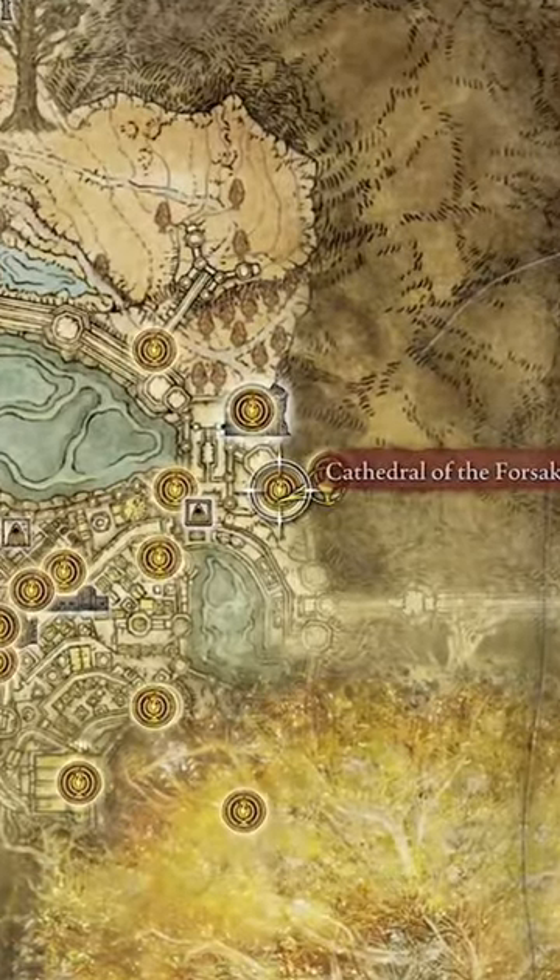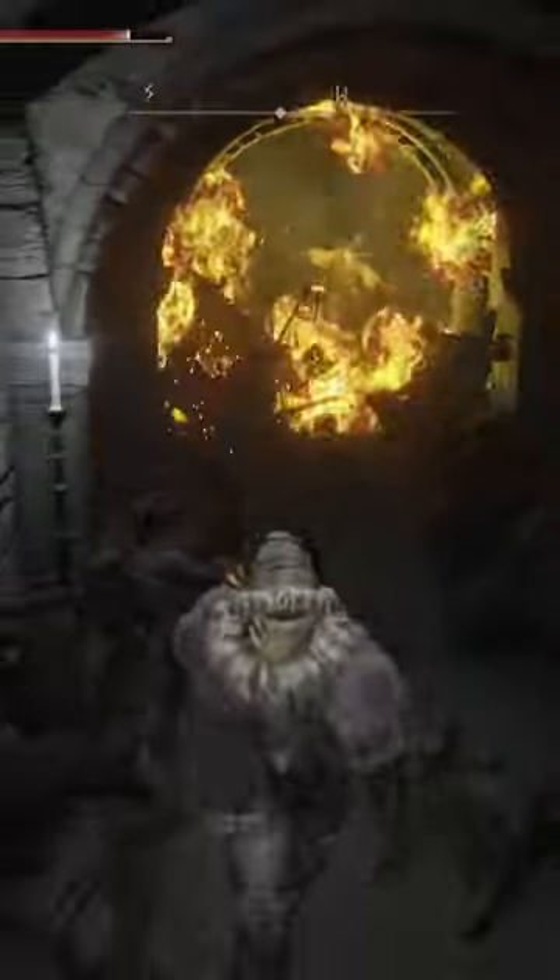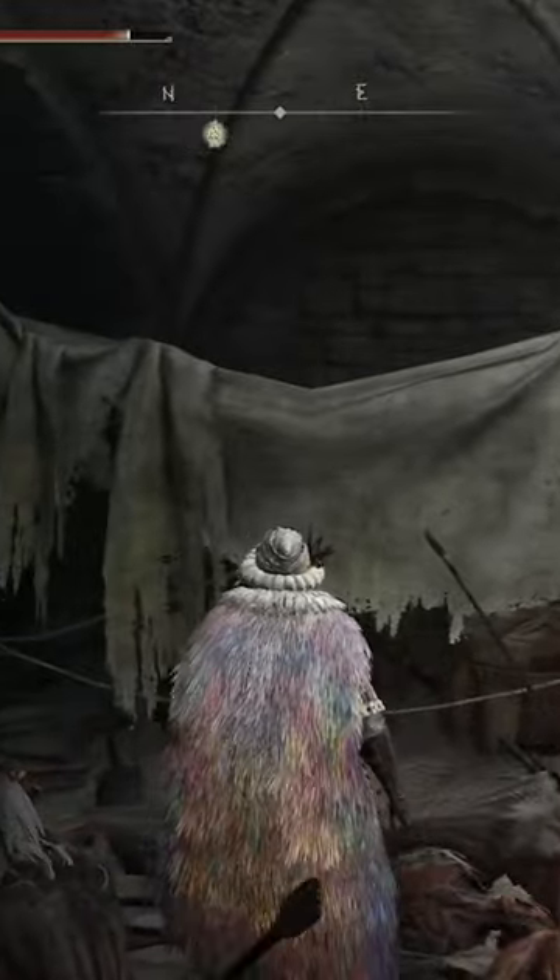You're going to go to the Cathedral of the Forsaken Grace site right outside of the capital and make your way down like you were going to get the fingerprint shield. Once there, you're going to find a tent on the side of a stone wall. That's where the armor set is going to be, but you need to lure out this guy at the end of the hall and let him use his madness to burn it so you can get the armor set.